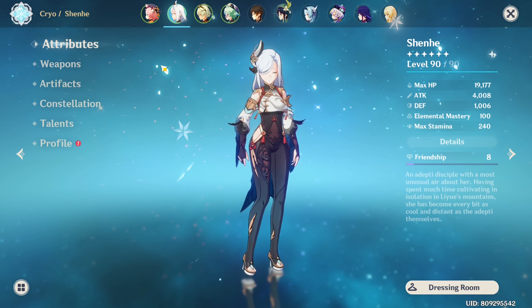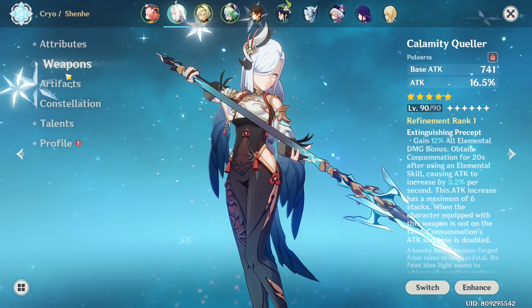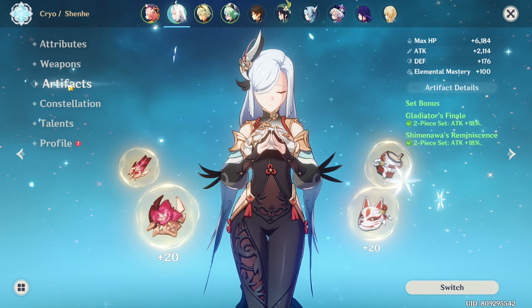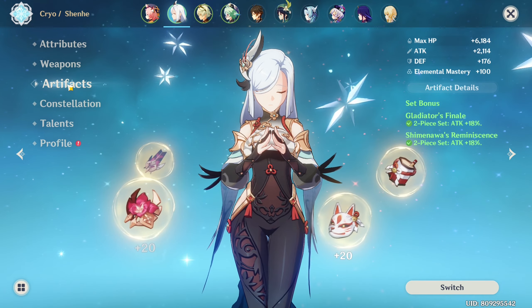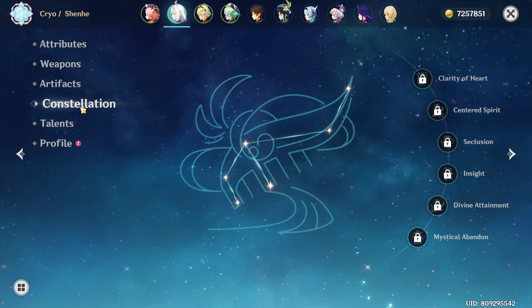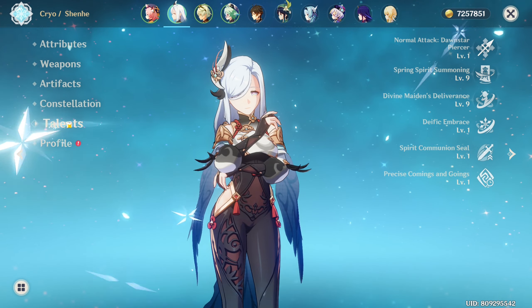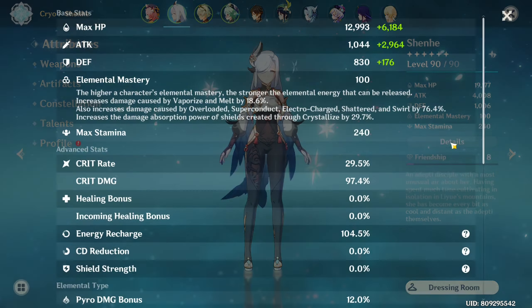Shenhe is at level 90, her weapon is the Calamity Queller at refinement rank 1. Her artifact sets are the two-piece Gladiator's Finale and the two-piece Shimenawa's Reminiscence. Her constellation is at C0, her talents are 1, 9, and 9. And these are her stats.